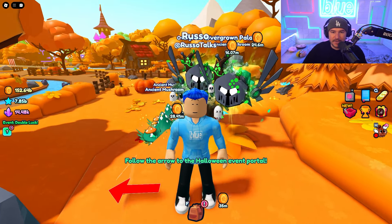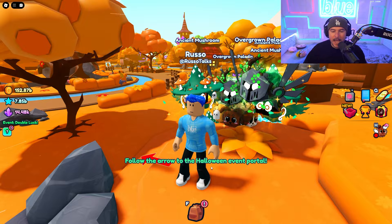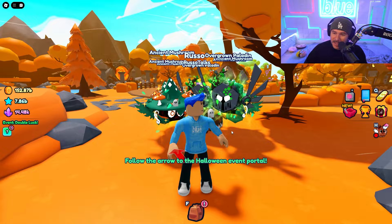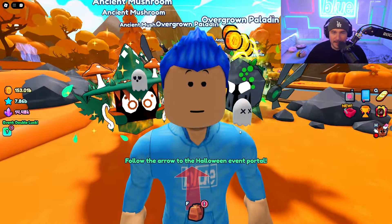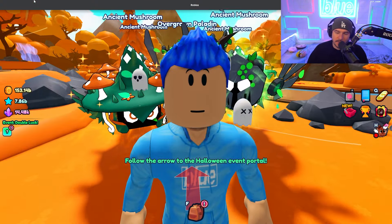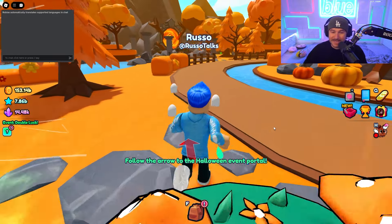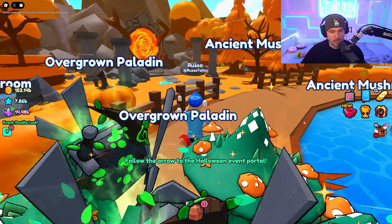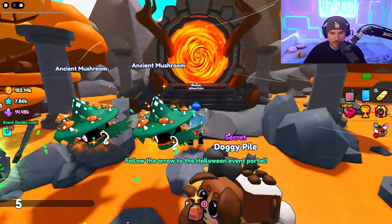Look at this pet right here — the Overgrown Paladin. These pets are freaking sick, and there's an arrow to tell us how to go to the Halloween portal. That's some intuitive gameplay. Hopefully you guys are excited — if you are, smash the like button, and subscribe to the notification bell if you haven't already. We're uploading and streaming daily, as well as on Twitch, so we've got content up and out the wazoo. Let's go straight to the portal.